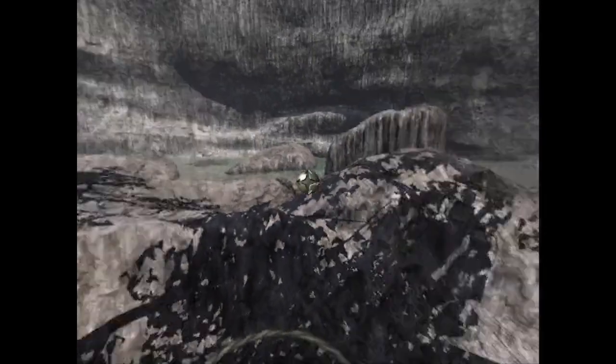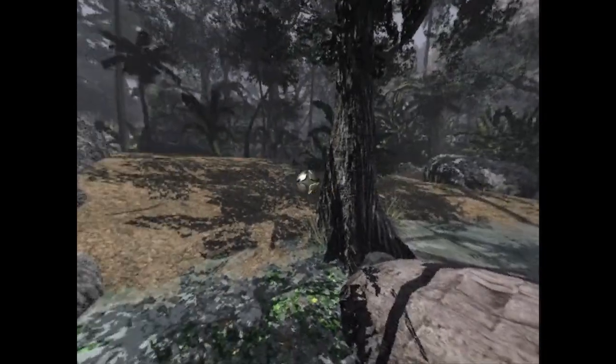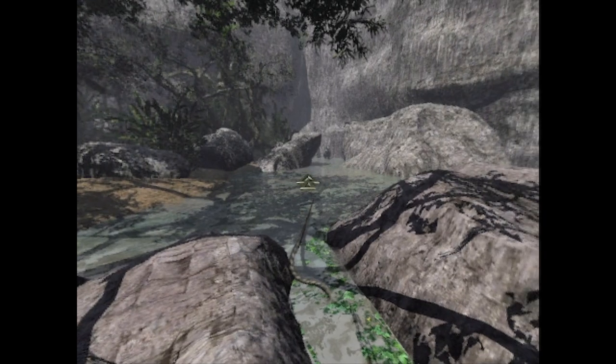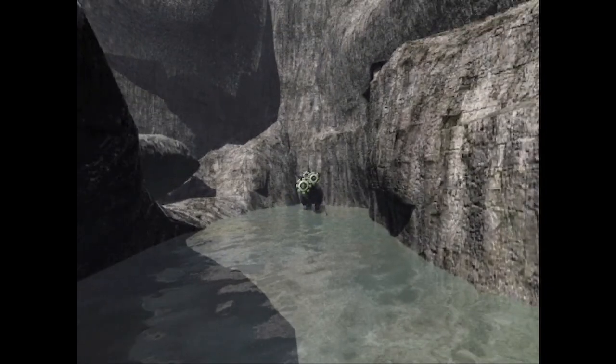I can kind of walk around here, in the shallows. We're going to find out what became of the rhinopotamus, I guess. It's over there now - do you think it's a good idea to approach this creature? Let's check what the book says. If it was a tricorn buffalo - skittish, apparently stupid - or it's a rhinopotamus: this animal seems to be bound to the meanders of the Amazon River. The natives hunt it as they do the porcopotamus. The Amazon branches into several small tributaries; only the solid experience of my guide enables us to progress without mishap. That's why we've got the map.